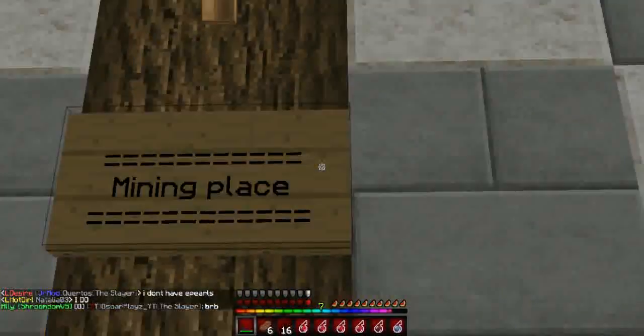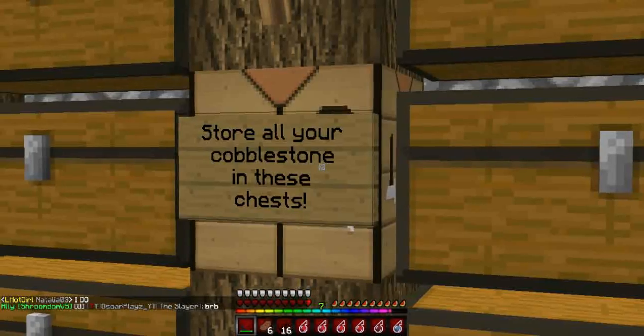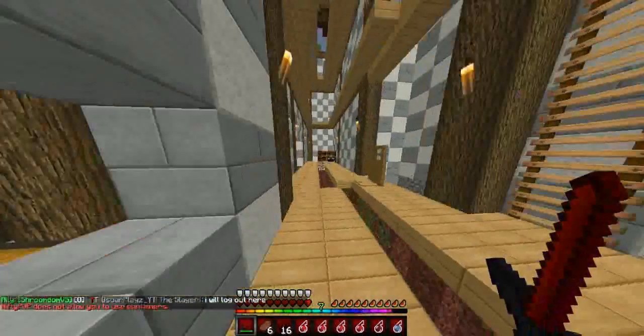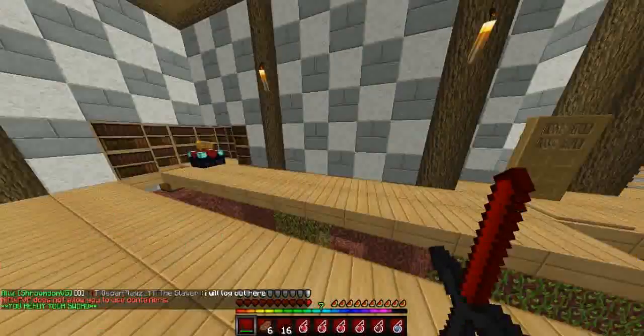And then you've got his mining place, which is like his mine and they store all the cobblestone in these chests. Then you've got the smelting place, where they smelt all their furnaces. This looks like a grinder, an MCMO repair grinder.